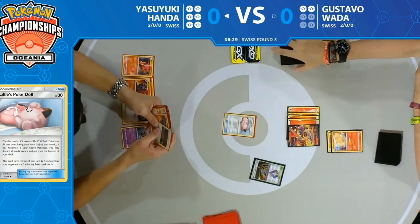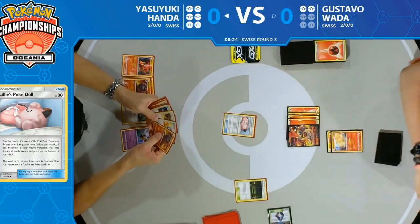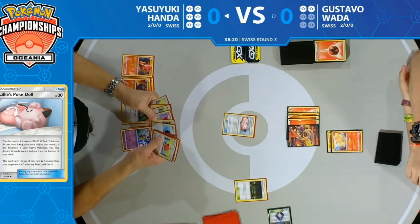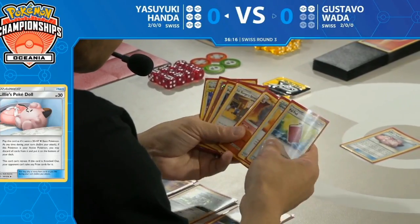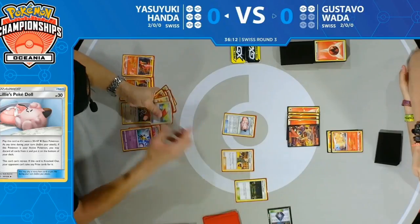This is looking very bad for Yasuyuki. His deck is not one that's going to take prizes, so the prize count doesn't really matter — even though it's two to six. But Gustavo has taken four prizes in four turns. A Slumbering Forest comes down, but he definitely wants to see a Mareep — he has a Quick Ball to find it, but no Mareeps in the deck.